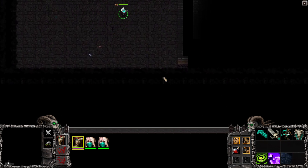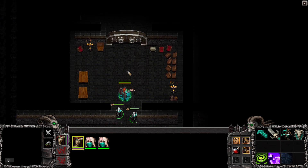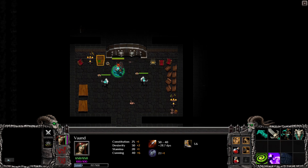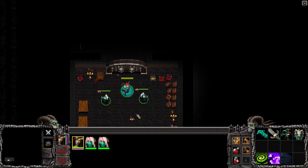Is there anything here? Doesn't look like it. Let's just go through here and see. Let me collect these treasures here - small healing potion. I guess that's better than nothing. I really like that the treasure chests contain smaller treasure chests. That's kind of cute.